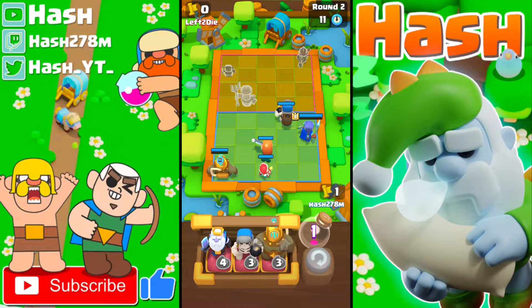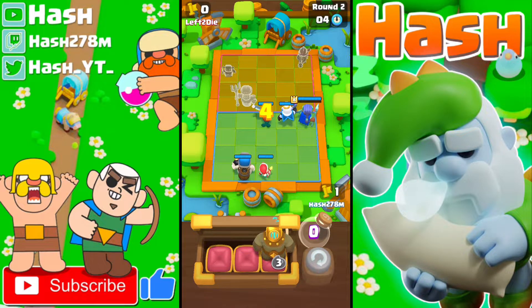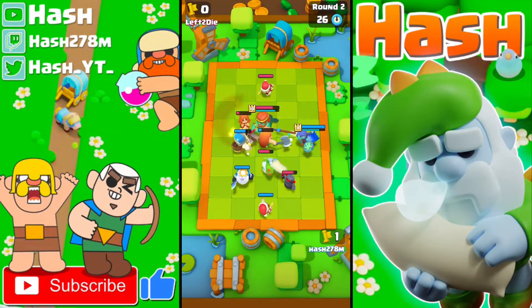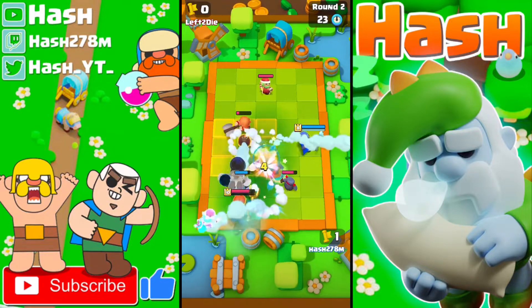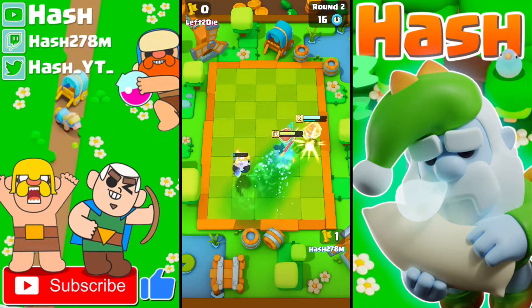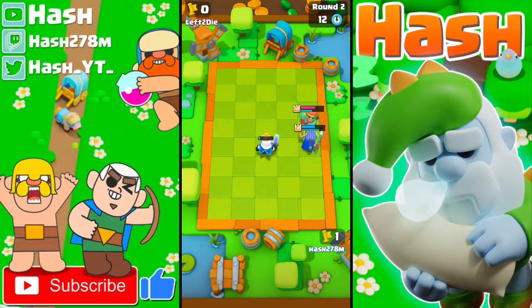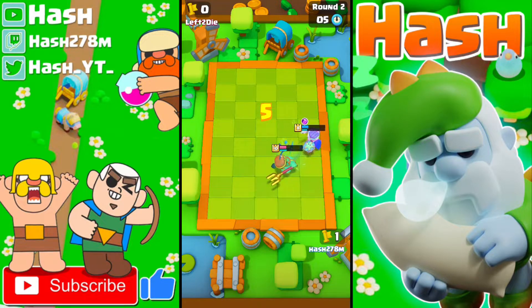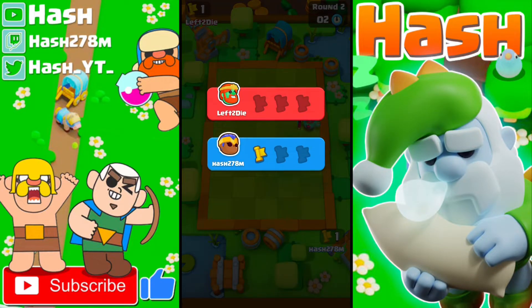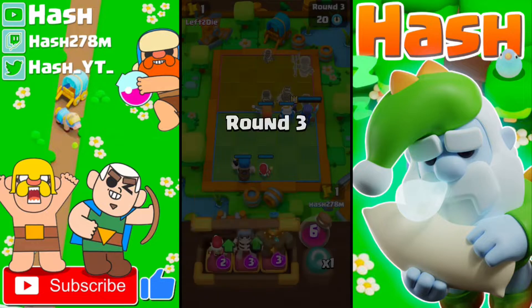In round two, Spear Goblin for baiting the Wave Master and the Valkyrie. I'll scrap the Golden Giant, recycle the Giant Skeleton, and create the Ghost Army. My Royal Champion is safe from his Wave Master ability — the reset comes off, his Spear Goblin will be down. We have two wins and he has one, but I hate level 10 Wave Master — it's just so broken.